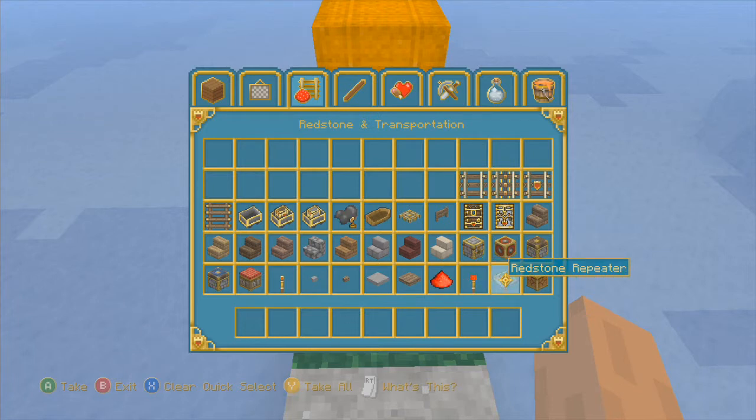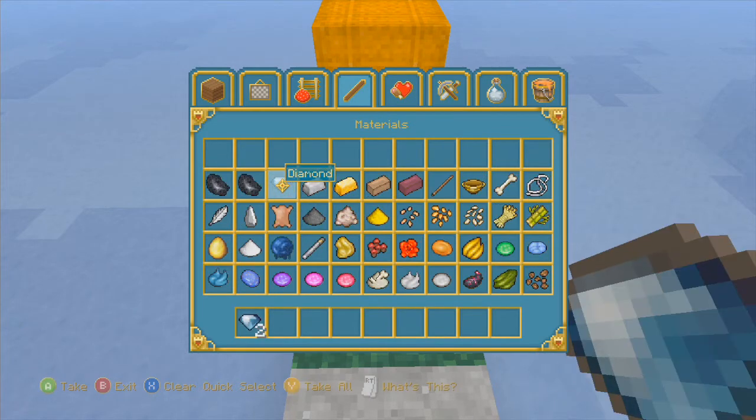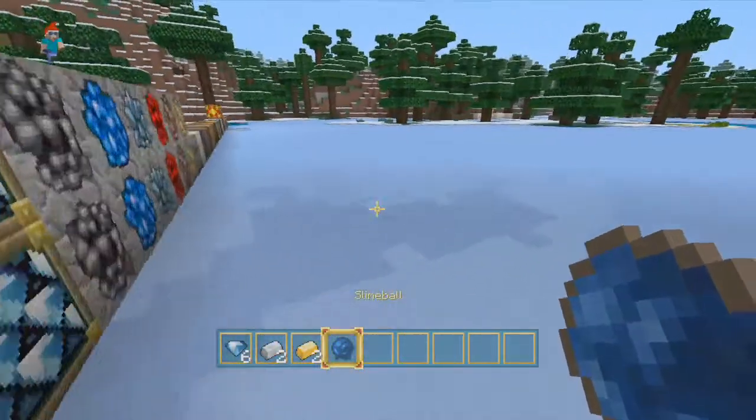Torch looks cool. Look at these diamonds — look how sick that looks. Everything on this page looks sick — what is this, slime? It's blue! How sick is that? That is cool. Then we've got the food — it looks alright. Spider eye looks alright. I kind of like the apples — the apples look more cool, and the bread.